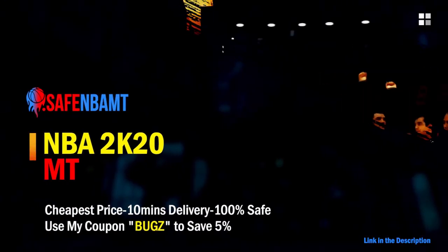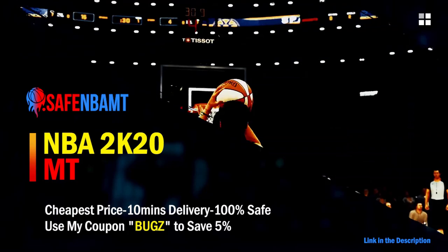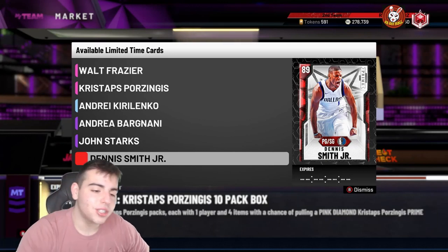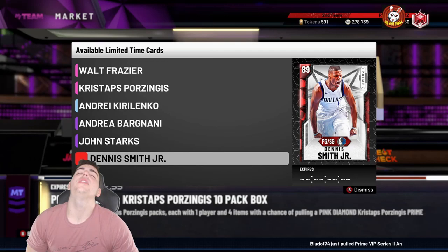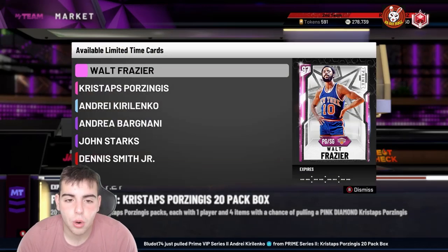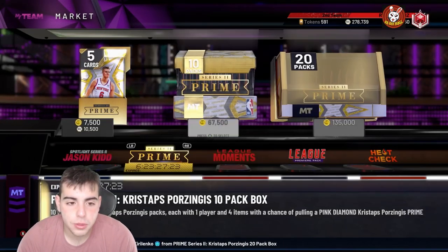What's good guys — if you want cheap, fast and reliable NBA 2K20 MyTeam coins, head on over to nbasafe.com and use code BUGS for five percent off at checkout. What's good YouTube, it's your boy Bugs back on another NBA 2K20 MyTeam video — another market talk, market crash incoming. Just letting you guys know this is pre-recorded.